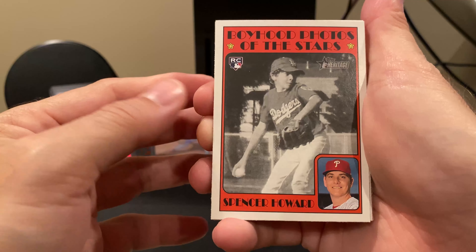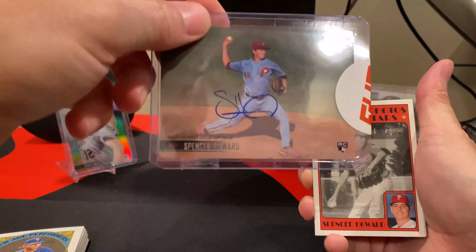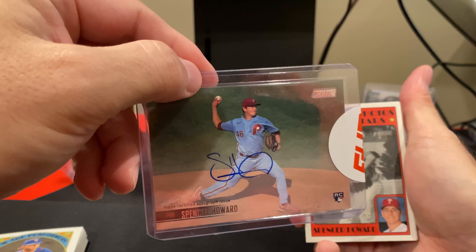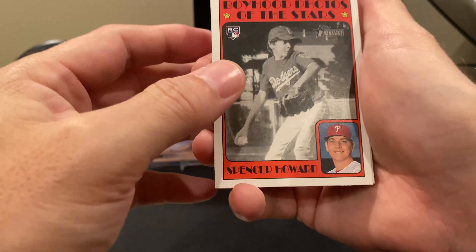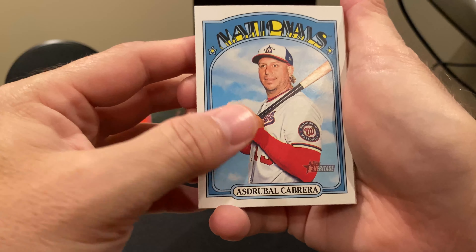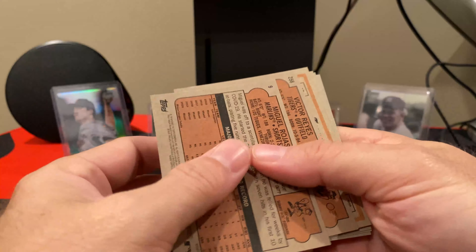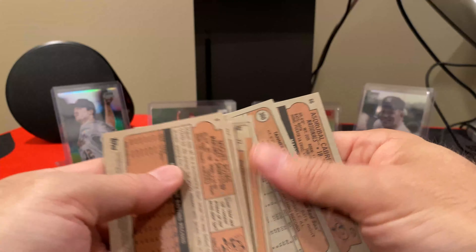We've got another one of the Boyhood Photos of the Stars — Spencer Howard, and I actually have his auto; it was a redemption in Stadium Club. He's no longer with Philadelphia — he's now with the Rangers. So we've definitely got several Rangers here. I'll put that one to the side too. There's Cabrera with the Nats. And we'll stop at Darvish of the Cubs — since he's a Padre now — but let's see if we got anything else short here. No.